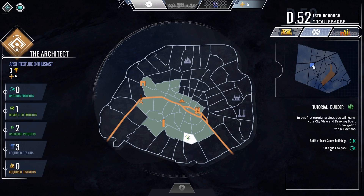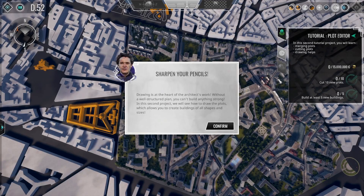We need to cut ten new plots and build at least five new buildings — so much better than our previous goal. In this tutorial project you'll learn to merge plots, cut plots — this is going to be interesting. Sharpen your pencils. Drawing is the heart of the architect's work. Without a well-structured plan, you can't build anything strong. In this second project we'll see how to draw the plots, which allows you to create buildings of all shapes and sizes.